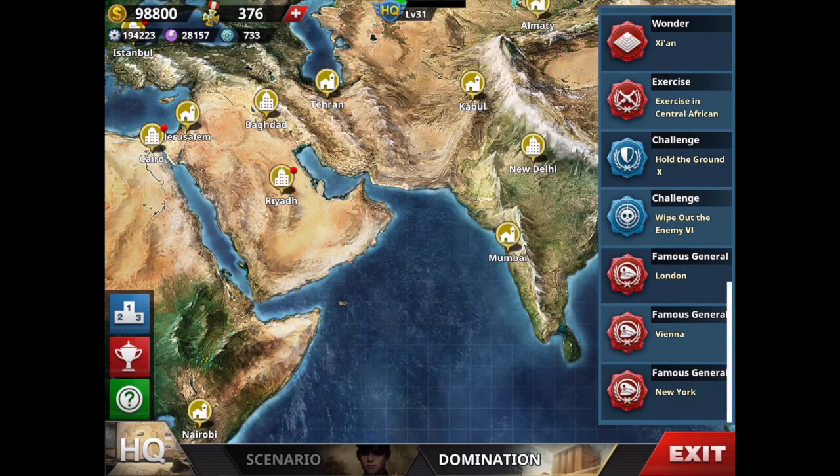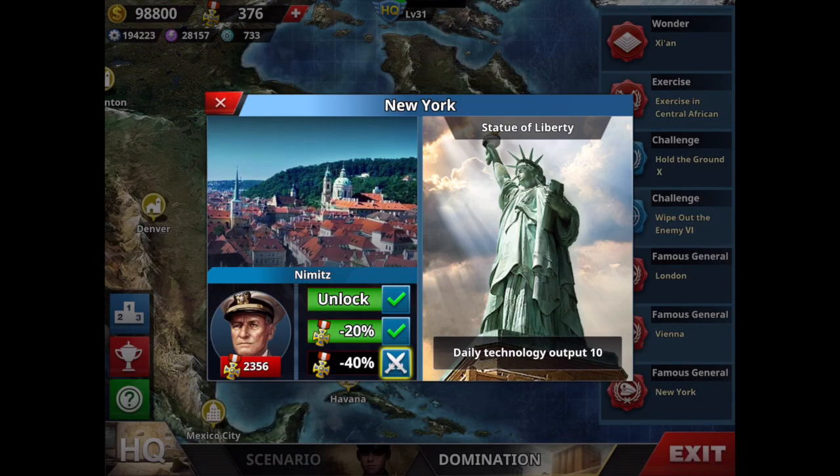Tip 8: you must have the famous generals — New York, Moscow, and Berlin — which are Rommel, Kona, and Nimitz. I haven't finished the last mission for Nimitz yet, but I waited to get him with the 40% discount.